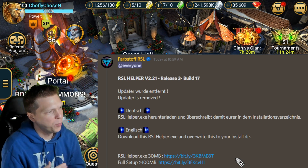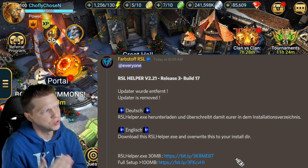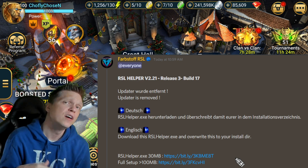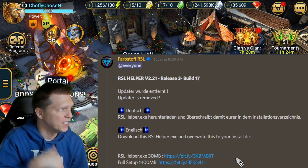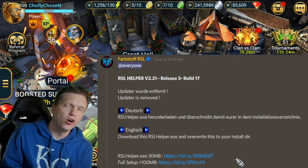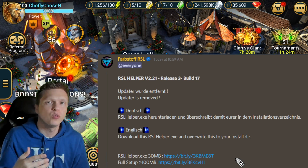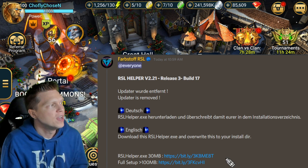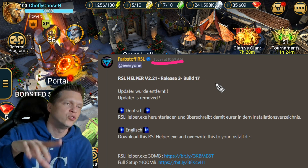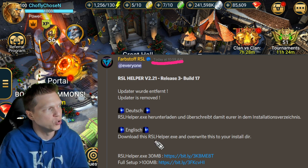All righty, so first of all, I'll put a link down below, but you're going to want to be in Farbstoff's Discord server because this is where you will get posts like this and find download links for situations like this. I'll provide that link for you nice and easy down below, but what you're going to see is in the channel that's labeled News, Bugs, Links, and Helper up there towards the top of the Discord server. This is where the post came down today, this morning when we had to get the RSL Helper new version out there, and this is what you're going to need to do.